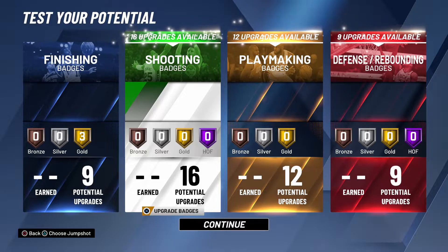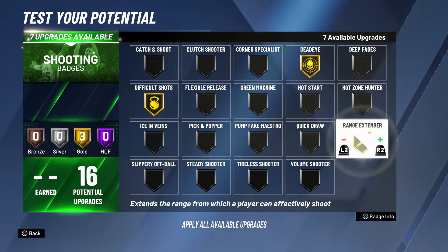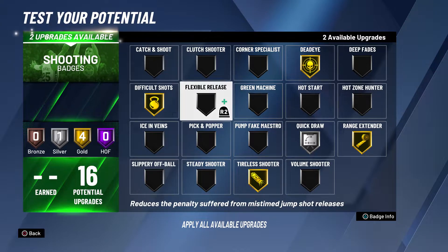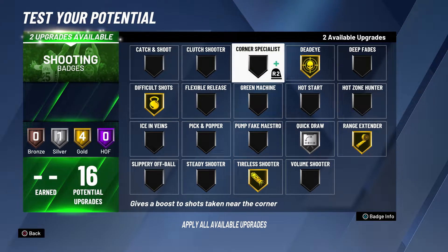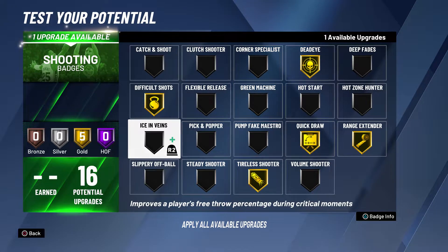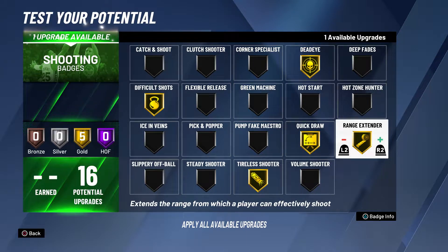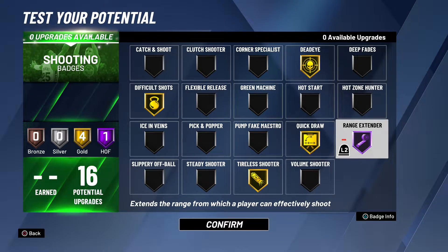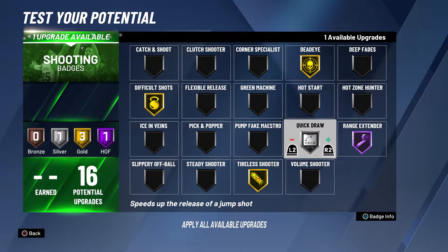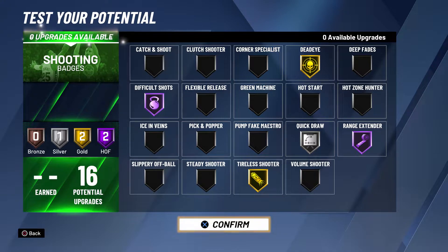For shooting badges: difficult shots, dead eye gold, range extender gold, quick draw at least silver, and tireless shooter on gold — that leaves two badge upgrades remaining. You can go quick draw gold and difficult shots gold, or range extender Hall of Fame which would be super cheesy. Tireless shooter is important because stamina is a commodity in this game.